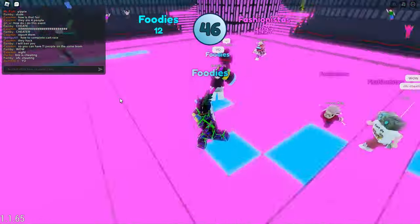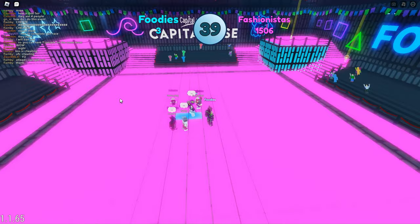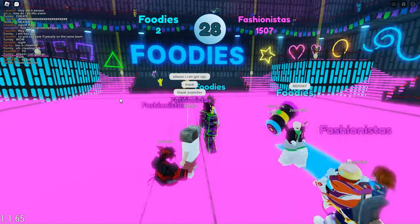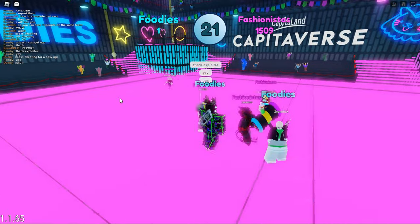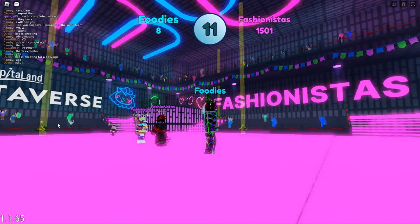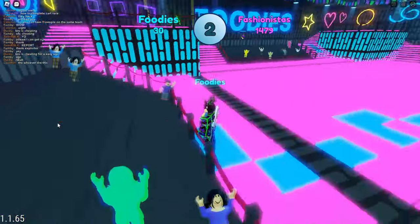Side note: there are a lot of exploiters. For example, this guy just completely turned the entire stadium pink. In my case, I got the UGC because some guy turned the whole thing blue and I was on the blue team. So yeah, there are a ton of exploiters — this might be a bit annoying, but good luck. Hopefully you get it, and that's about it. See you.